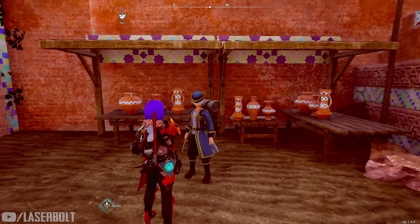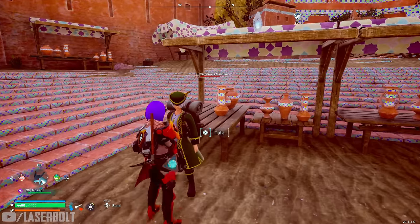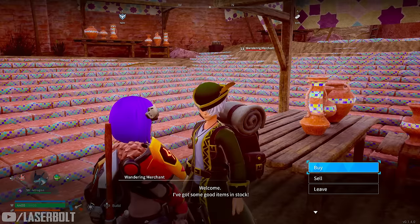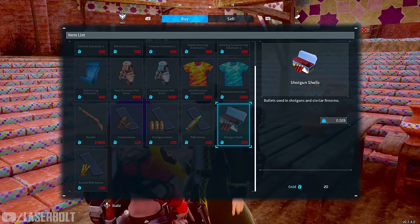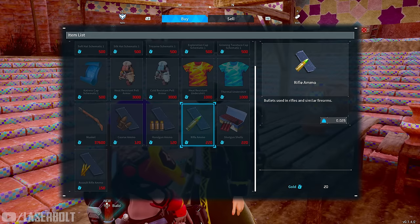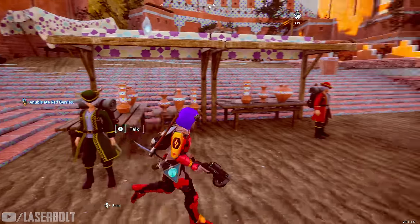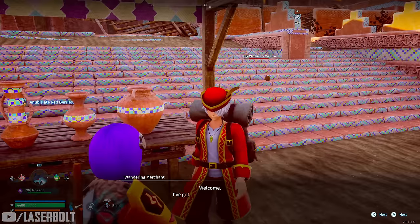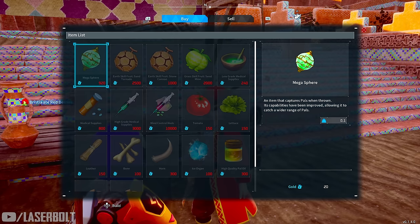One of the most important things in Palworld when you get to the endgame is money. The majority of materials you need will require you to farm a lot, but there are certain items you can actually purchase with currency. That's why currency becomes extremely important, not just in late game but even mid game, because it's going to help you out a ton.